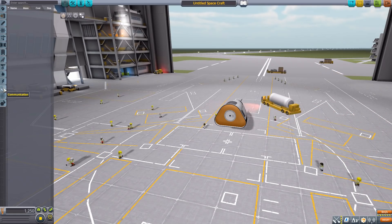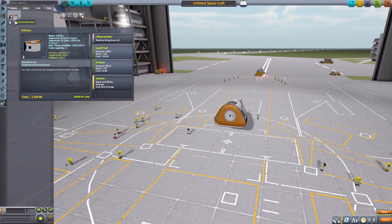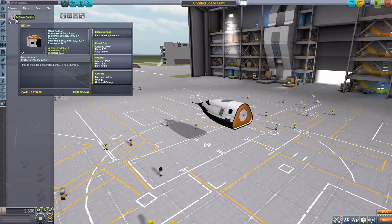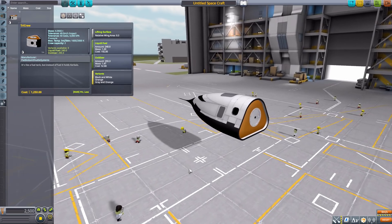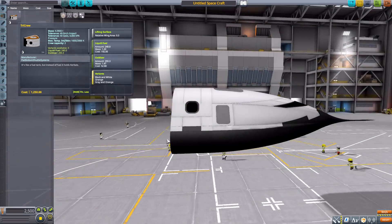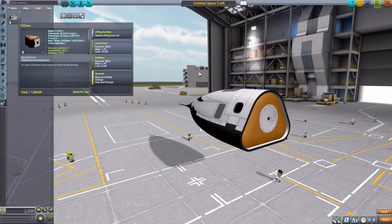The last part we have is in utility — the Tri Crew Module, which has a lifting surface, holds liquid fuel and oxidizer, and can hold two Kerbals on the interior. It's just a nice little crew module to hold a few extra Kerbals on your missions. Those are all the parts for the Flat Bottom Shuttle System.